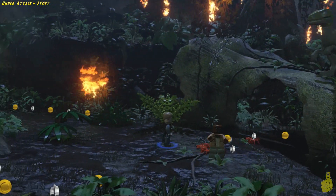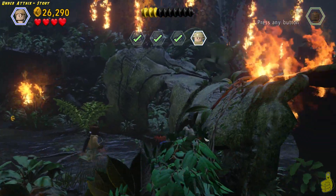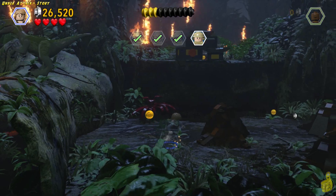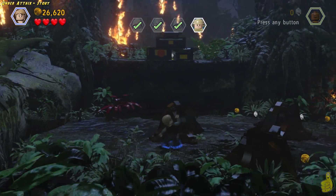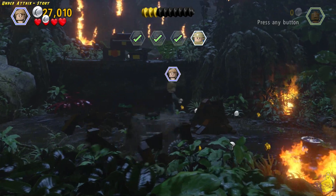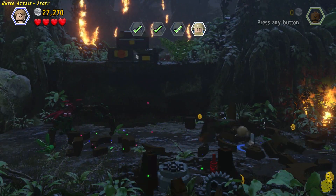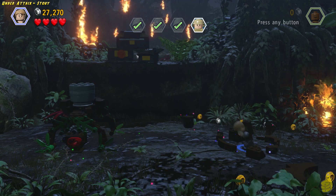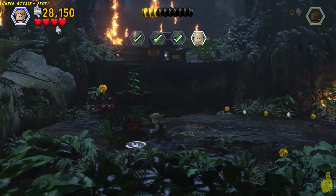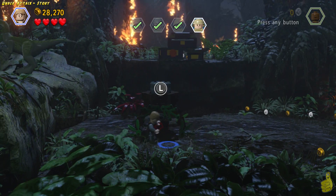Now we have to sneak past a raptor, so we switch back to Owen who has the camouflage ability. Press and hold Circle on PlayStation or B on Xbox to get past the raptor. There are a couple of piles there — brown somethings. Take them all down, and a couple of bricks should start bouncing around and glimmering in the darkness. We build those up and we've got a nice little lever.